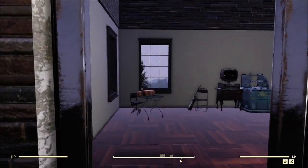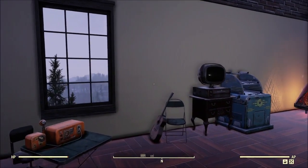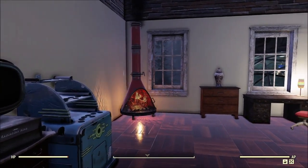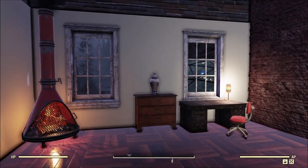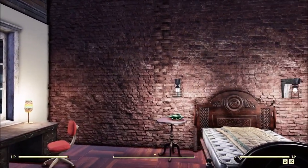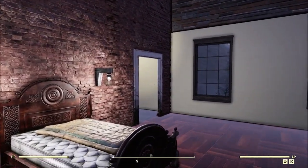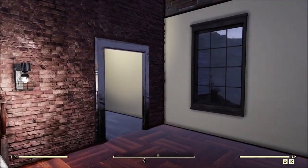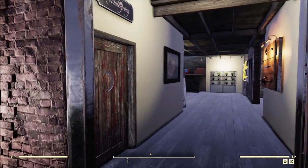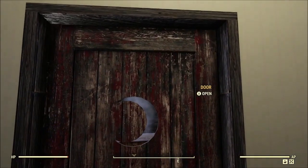Continuing our way down we reach another bedroom. For whatever reason, Raider Punk didn't want to hang out in his room — he wanted to hang out and get drunk, but who can blame him. Overall a nice room and Raider Punk's got a nice bed. Just a side note: I have yet to see any of my allies get in a bed — they'll ride my Mr. Fuzzy rides and stuff like that, but I haven't seen one get in a bed yet.